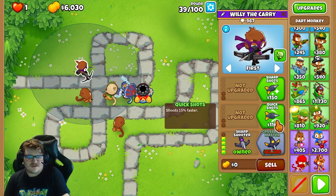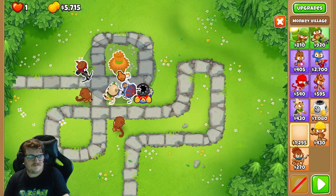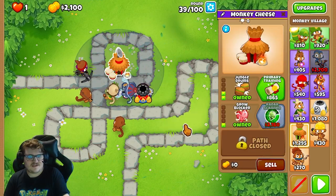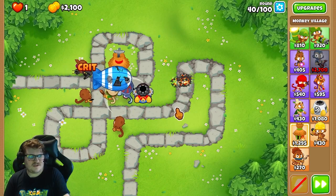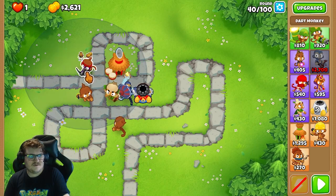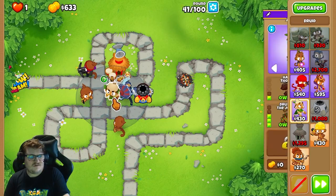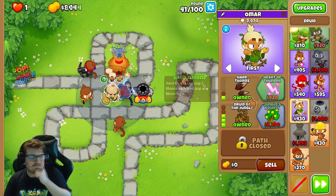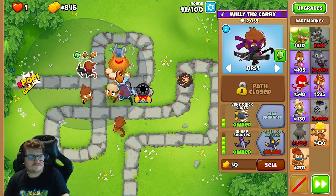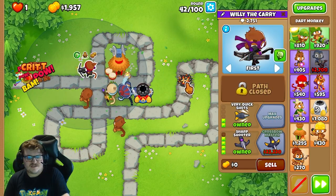We're gonna get Quick Shots, and we're gonna get the Village in the middle here. Upgrading it gives attack speed. Now we should be good to take it out. Next we're going to the Radar Scanner so all the monkeys can see the Camo Bloons. And we go with Heart of Thunder here.